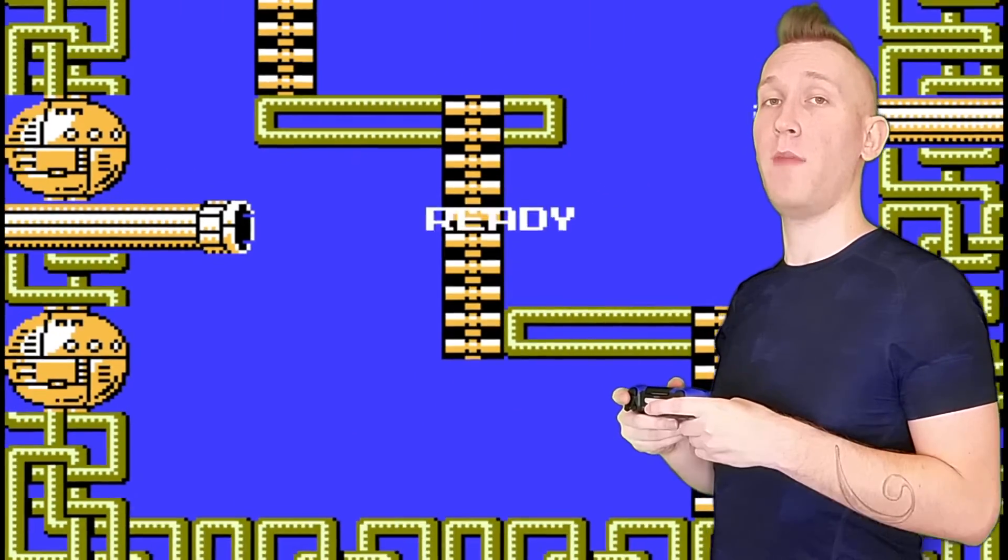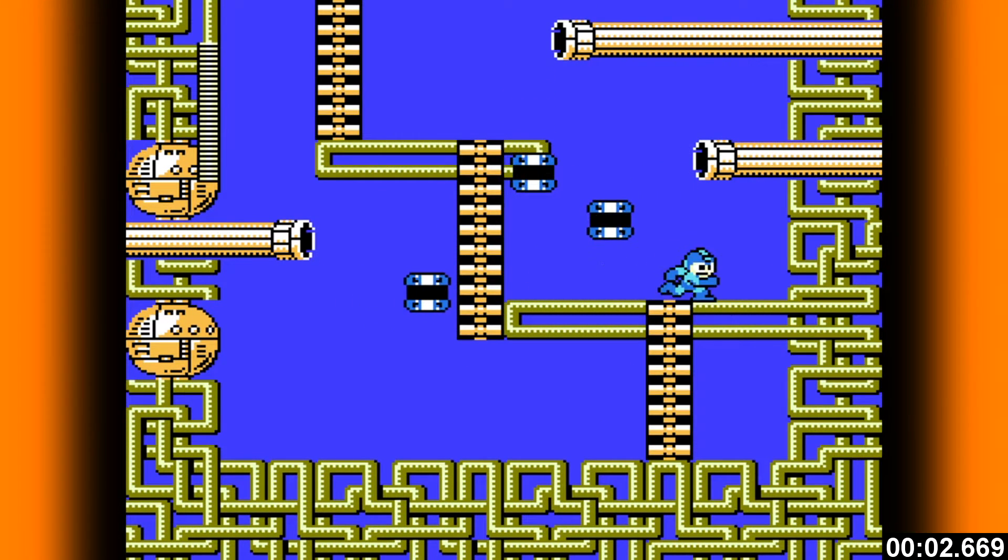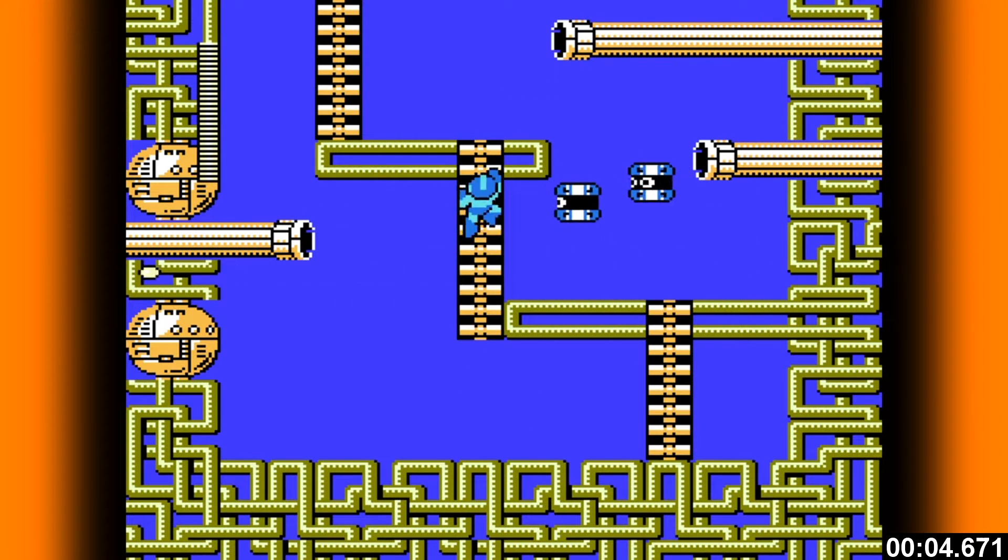Today I'm gonna walk you through a perfect run of Mega Man 2. Jump, grab the ladder and head right to avoid the tellies. Shoot what you can and head back up.